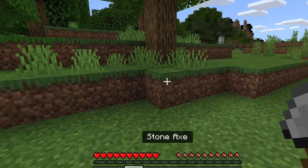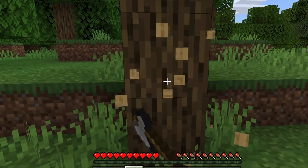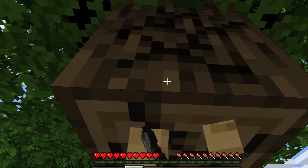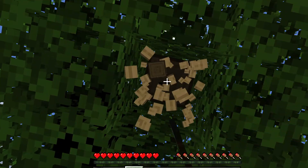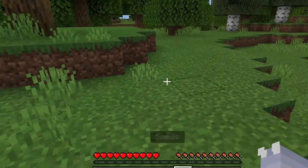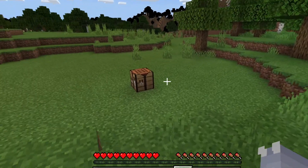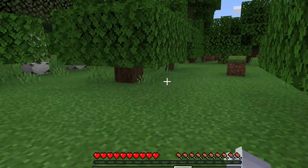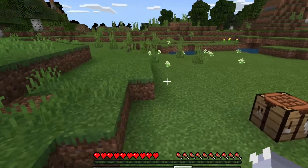Once you have all your tools, you can collect more wood and think about a food source. I recommend going to get some fish and cooking it in your furnace. You can also collect kelp from the ocean and cook that — so those are some pretty nice early food options.